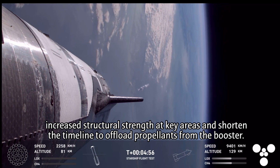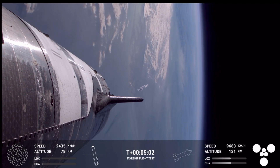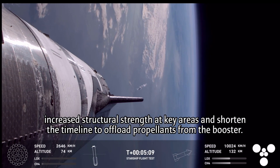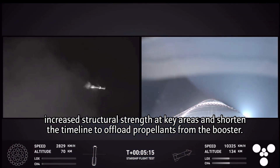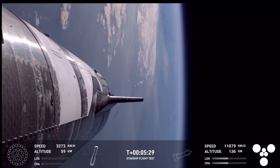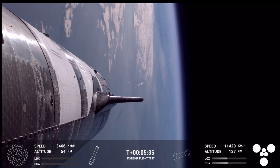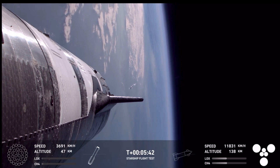We are constantly evaluating the criteria for catch — there's a lot of things that need to go well in order to line that up. Unfortunately, today we will forego booster catch. What you're seeing on your screen is ship currently making its way towards the Indian Ocean, still looking good so far. Views there of the booster on the left-hand side of your screen and views of the ship on the right-hand side of your screen. It was not guaranteed that we would be able to make a tower catch today, and the safety of the teams, the public, and the pad itself are paramount — we are accepting no compromises in any of those areas.